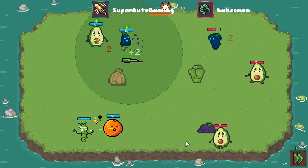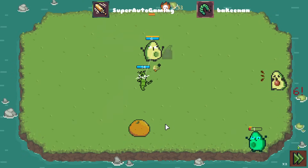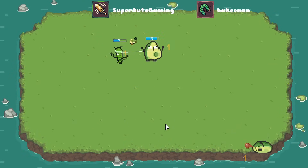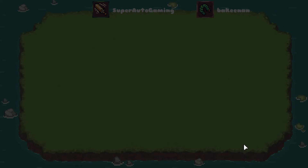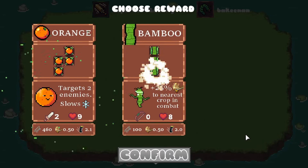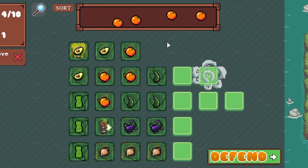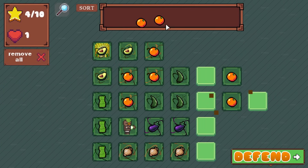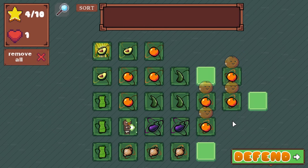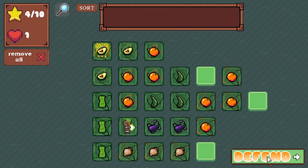He needs to be a little bit further forward. Slowness? Kind of good. You fool — you foolish fool. Wait, how did you die? He was at one health, I thought. You gotta hit me with another Orange, right? I should be able to fit it in right here. I feel like Orange is kind of sick — kind of sick with it.